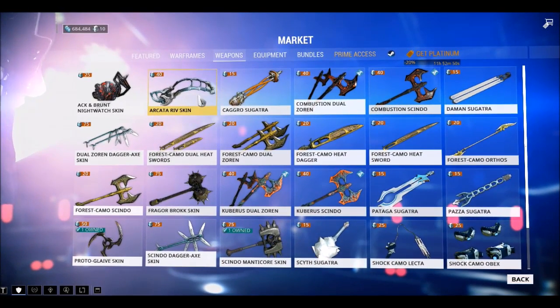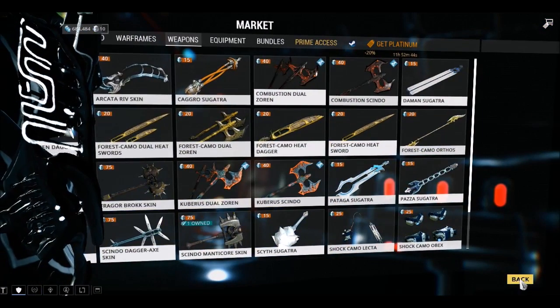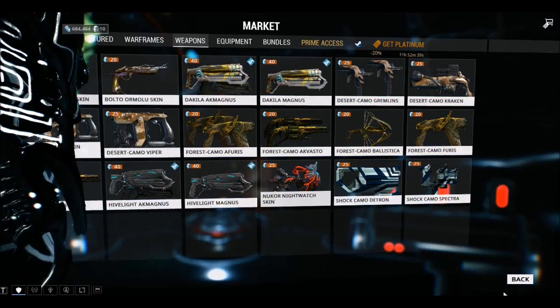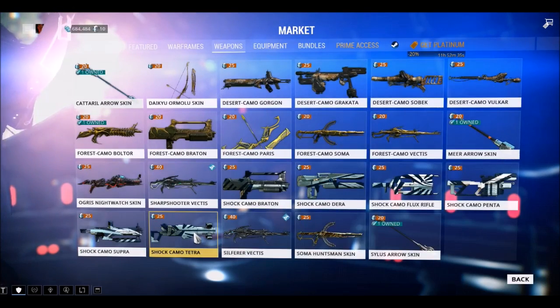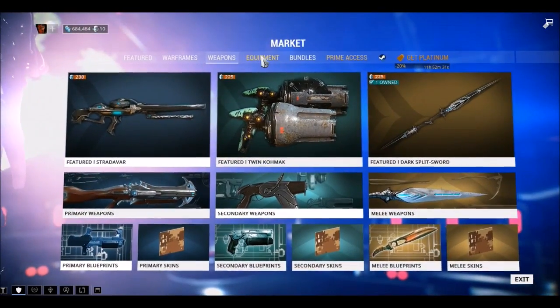The arcata skin is also 40 plat. So if you have 140 plat in your account, you can buy everything. I'll be buying the armor because it looks nice — it looks great on Prisma Excalibur.